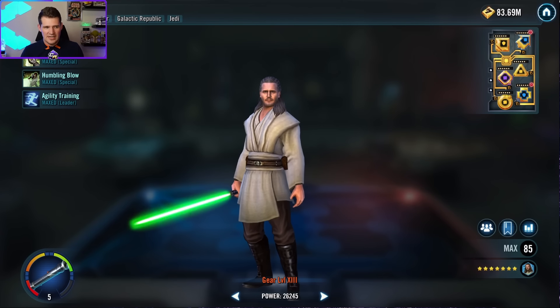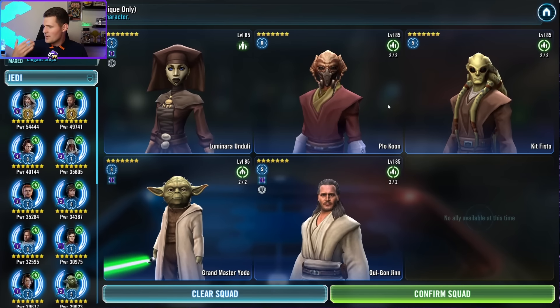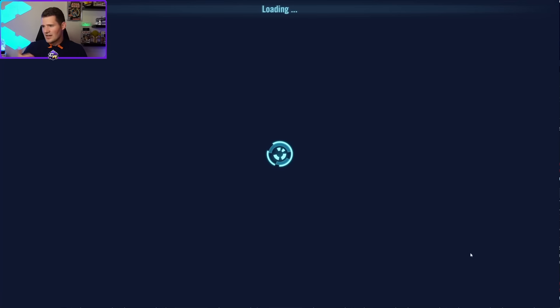Qui-Gon Jinn: same thing — offense, offense, offense. He only clocks around 7,000 because his base stats are lower. Once offense modding is down, there's really only one other thing needed to max out scores for this team. I'm only planning to take this team to R5 because that's where most of the value is, and I'll be taking other teams with more longevity to higher relic levels.